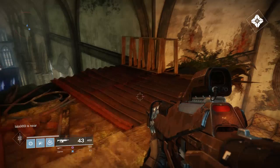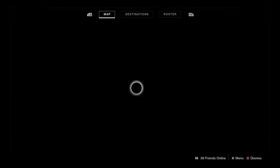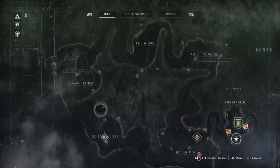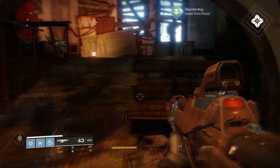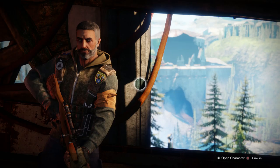We're currently in the European Dead Zone — that's where we are on the map. The vendor is Devrim Kay and he's in the church at the very top from the Trostlands. He's the very first person you will probably come in contact with who will sell you stuff.